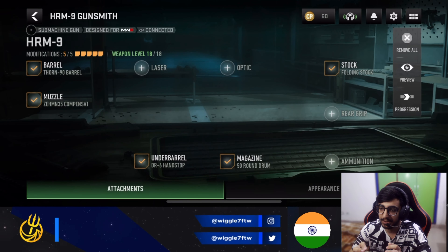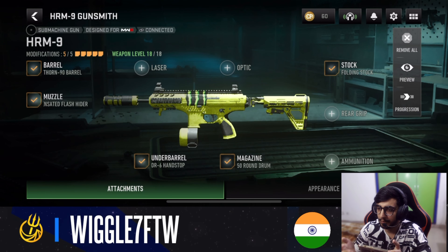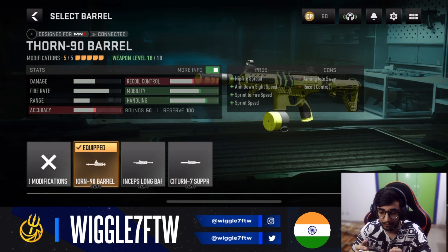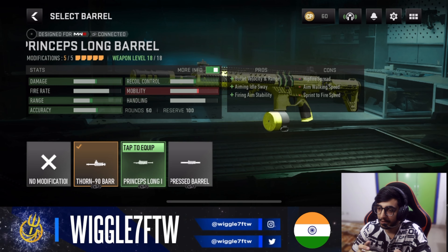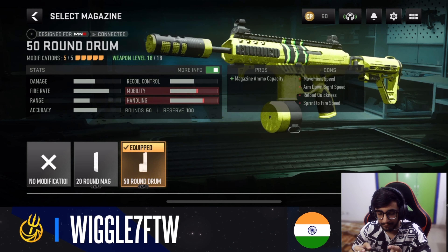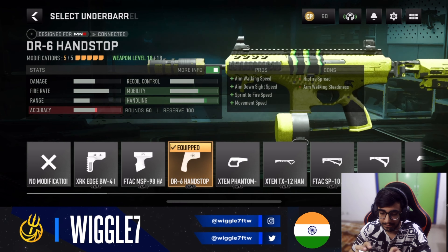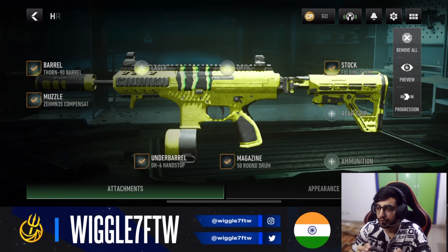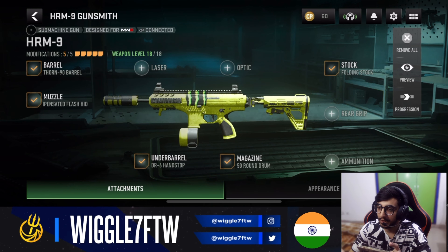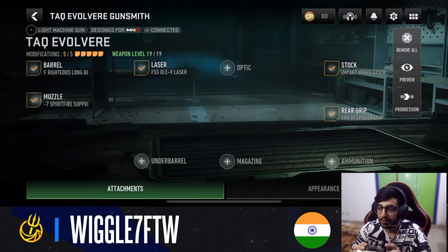The next SMG on the list is the HRM-9, and it's been meta for quite a long time and still is. For the barrel we have the Thorn 90 Barrel — you can also use the Prism Long Barrel for extra range. Muzzle is the Zenith 35 Compensator, magazine is the 50-round mag, under barrel is the DR6 Sandstorm, and stock is the Folding Stock. The Thorn barrel gives more mobility for close range, while the other barrel increases range. Pair it with any LMG or AR.